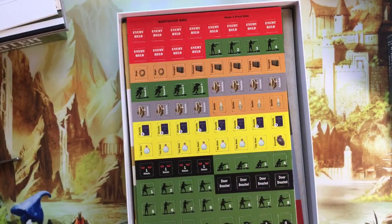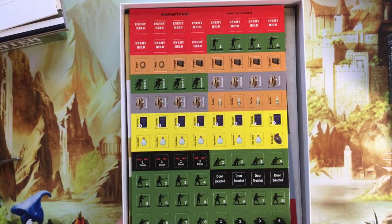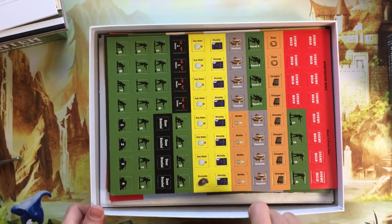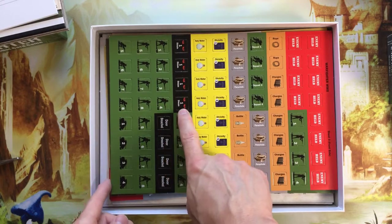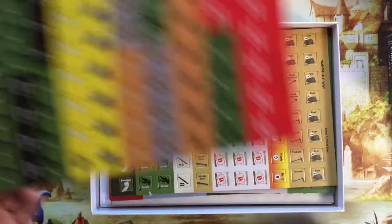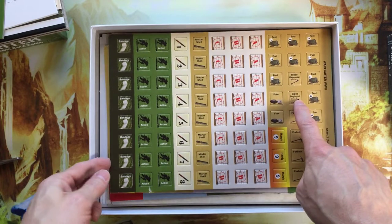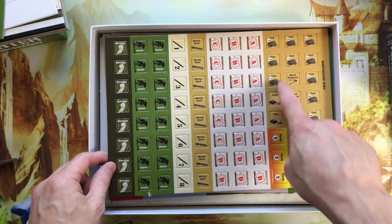And then we have our chits. We have enemy held charges, parachute bottle, divinity, holy water, door breached, disdain, and tanks. And we have mortar shell, action bandage, foxhole fuel, bipod deployed fuse, hardy, and more fuel.